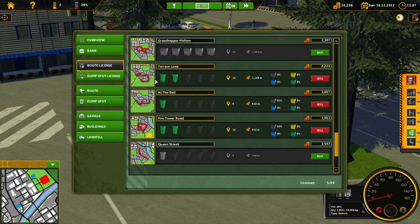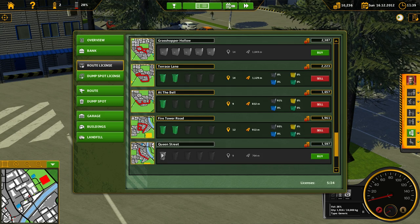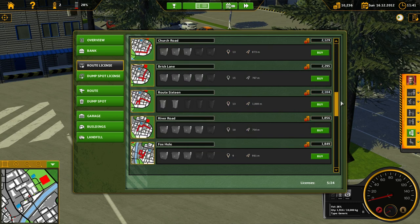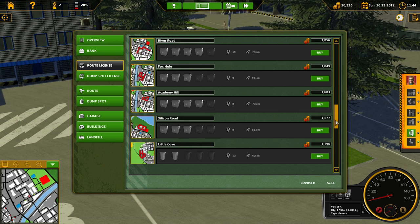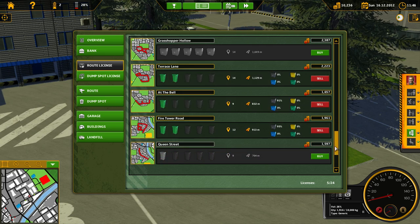I don't own Queen Street — duh. The scroll bar doesn't work too well. We already got Narrow Street done. Route 16 is on the other side, River Road is kind of over there too. Foxhole — these are big ones. Anyway, Little Cove, At The Bell — where is At The Bell? Okay, it's like this.